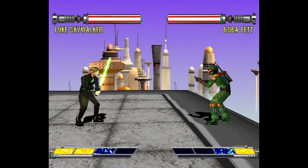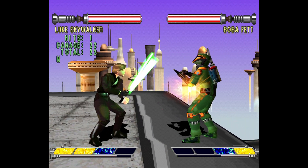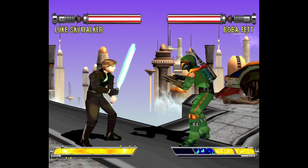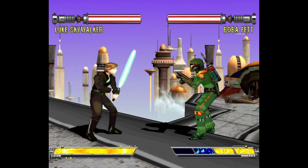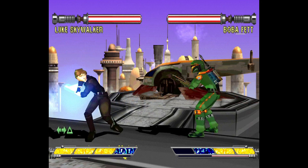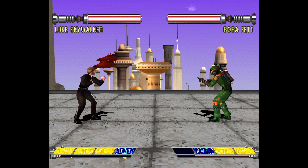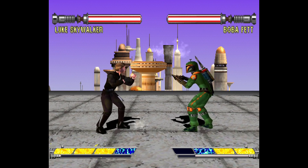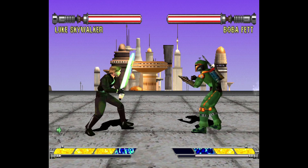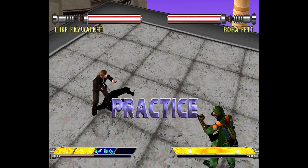You get that super meter at the bottom. This game has both a full super if you fill the bar — and you fill the bar by smacking the enemy — and also effectively what you would call EX moves. For Luke, back, forward, Triangle uses one bar. And see here, it just kind of sent Boba Fett flying — and there's the ring out. Yes, this game does have ring outs, and the game doesn't protect you from them all too well either. So I can use a bit of my bar to get basically a big knockdown and send him flying.